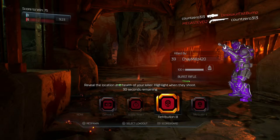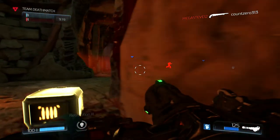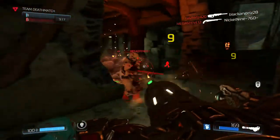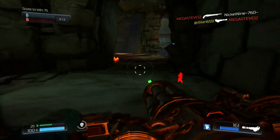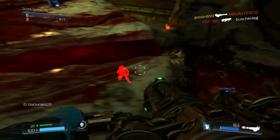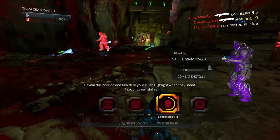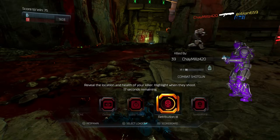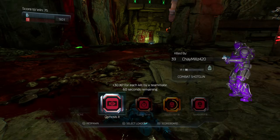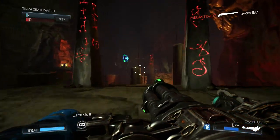I got my face blown off! 'Reveal location and health of your killer' — retribution activated! Alright, where is he... got you, son! Yeah, I blew you up boy, how'd you like that? Dude, how the heck did he kill me so quick? Oh — shotgun, no wonder. Kill by a teammate — let's do that.